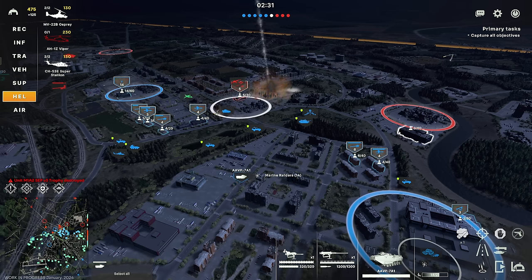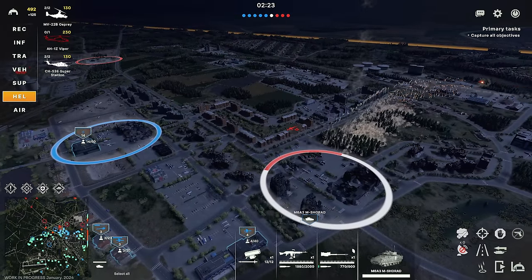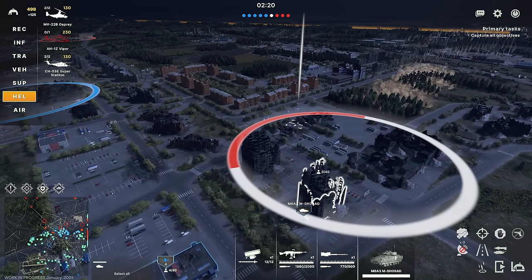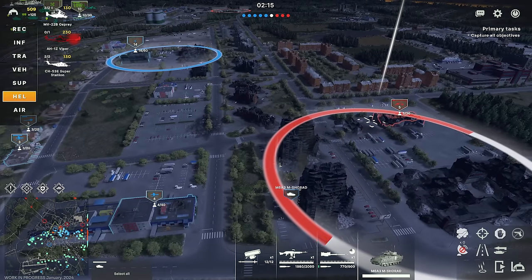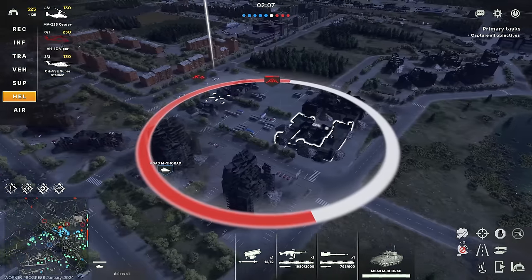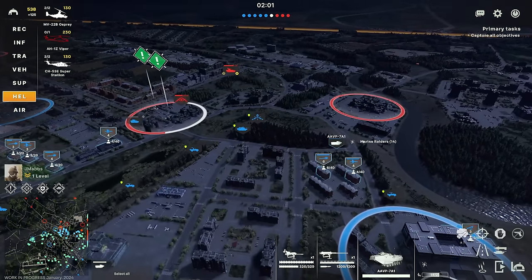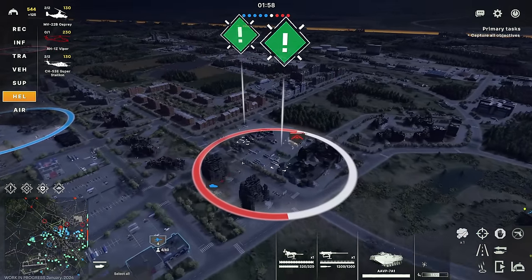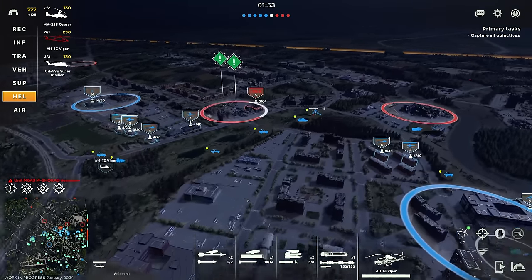Do I push these down the ridge or down to the right? I think we go right. I can move the SHORAD in here to prevent them from capping this. I probably should make sure we can shoot — oh ouch, okay, we were too close. That's unfortunate.